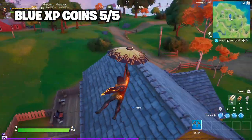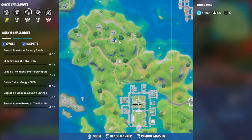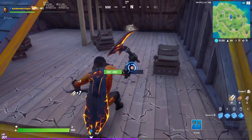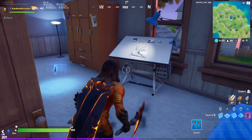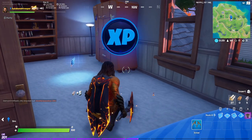For the final blue XP coin, you want to land over here at the houses above Pleasant Park. Right at the little yellow house I'm at now, you just want to break into the roof, go down one more floor, and there is going to be a room straight ahead of you. You open this door, and right at this weird little desk thing, you want to break that, and then you will get the final blue XP coin.